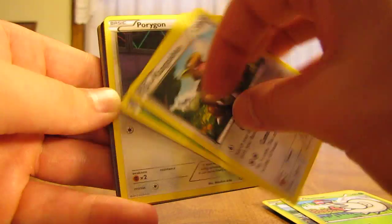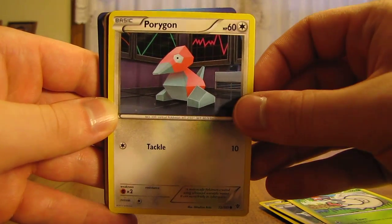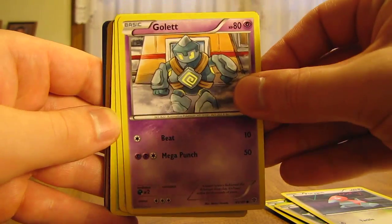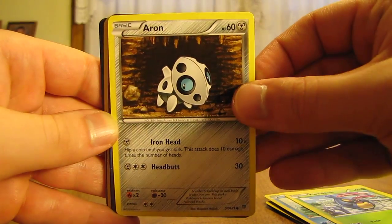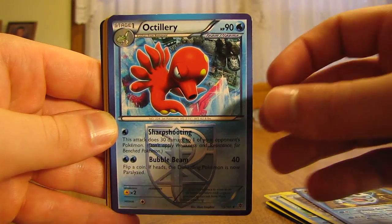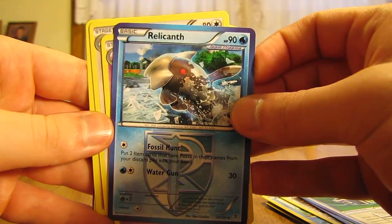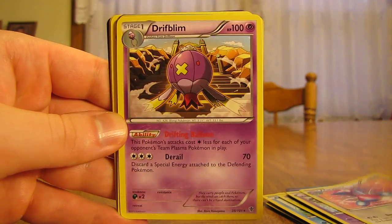These two cards are backwards. There's a Kangaskhan, Shelmet, Porygon. These are cards that they got at the pre-release — Plasma Blast cards. There's a Gulpin, Ducklett, Karrablast, Accelgor, Glalie. This was very nice of CNC Pokemon to send me cards from the pre-release. Octillery, Reversal Trigger. Looks like there's a Reuniclus, a Musharna, Porygon2, Drifblim.